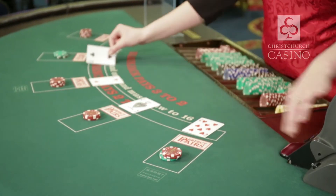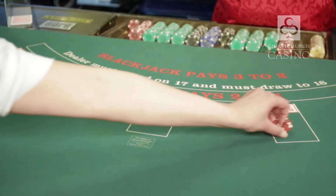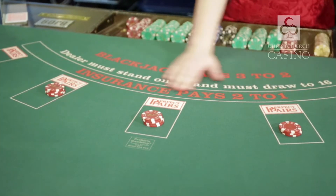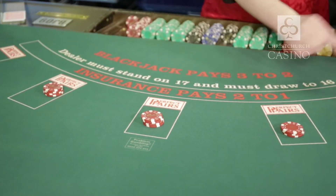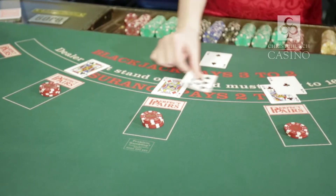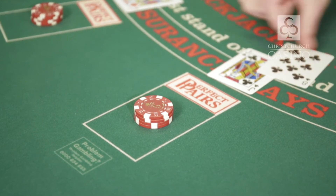Blackjack is dealt from a shoe and is simply where each player's hand total tries to beat the dealer's hand. You begin by placing a wager in the designated box. Once all wagers have been placed the dealer will announce no more bets and begin the hand. Each player will have two cards dealt to their box in sequence while the dealer will receive one card. This is called the initial deal.